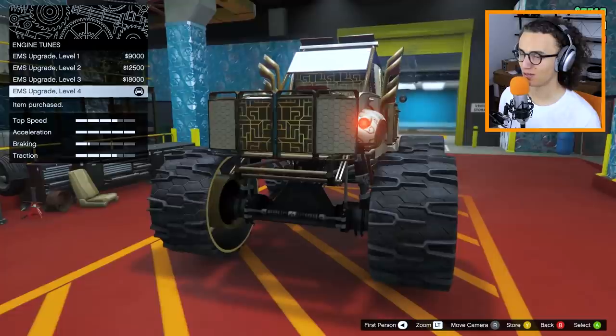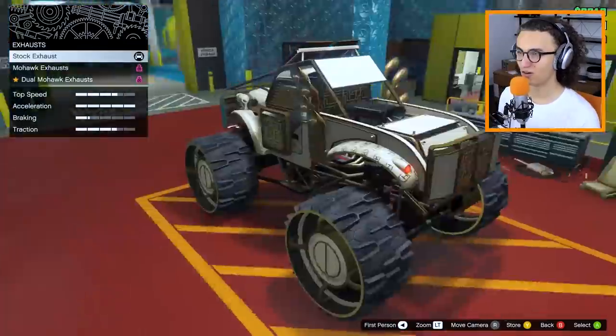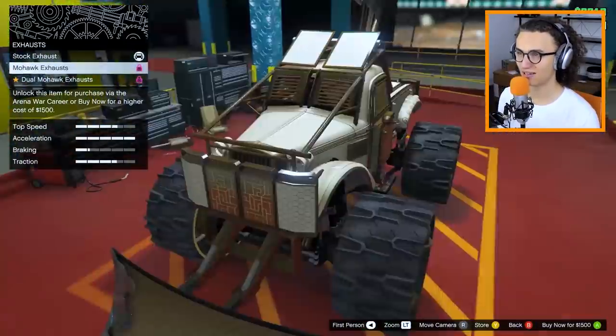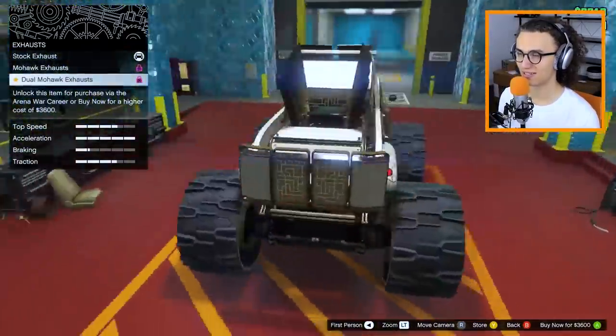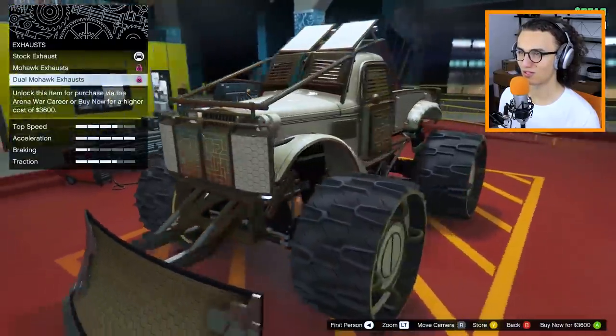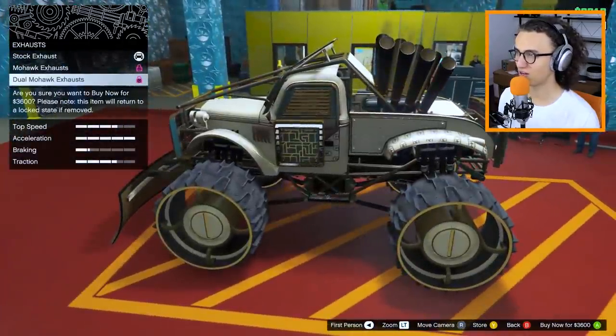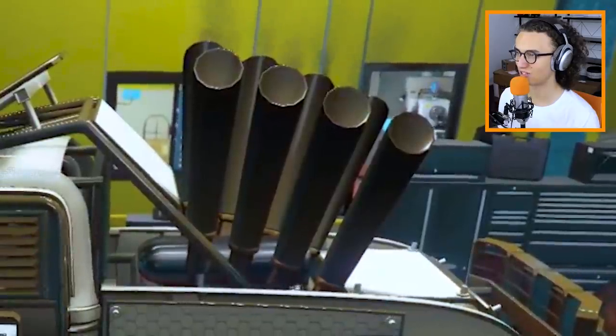Next up we have the engine — gotta make sure this vehicle's nice and fast. We have the exhaust. Here it's on the side, here it's on the top, and here it's the side-ish in the middle. So which one should we go for? I'm gonna go with... actually, dual mohawk exhaust. Yes, please.